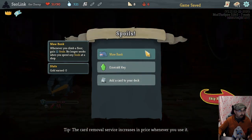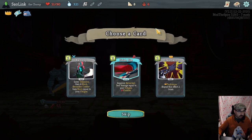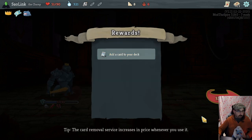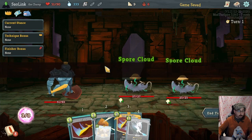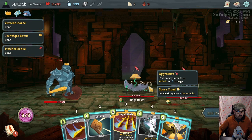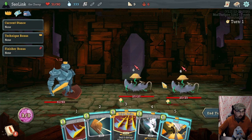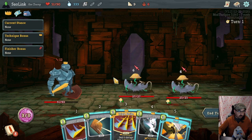More Bank: whenever you climb a floor gain 12 souls, no longer works when you spend any souls at the shop. Finish Him, Chain Lash, Backstep — I think this is a skip. Duel and On Guard is a full block, it's a little over block so the block doesn't get broken. If we could block for exactly 12 I would like to do so but we can't. Can we get a kill? This is 18 — no, it's not possible.